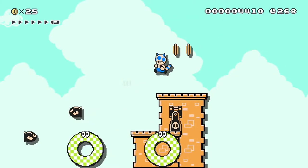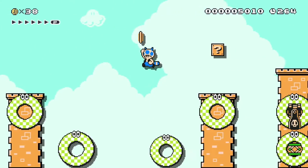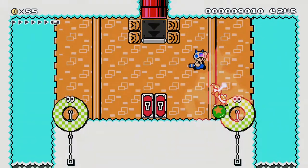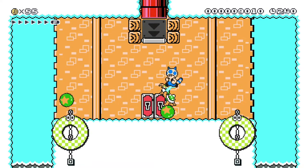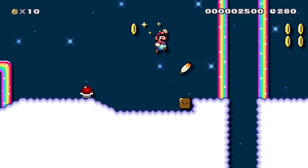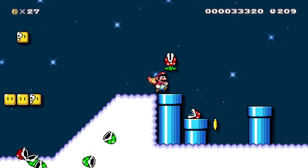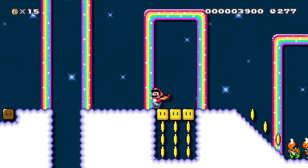In Lemmy's Sky Palace, there's a Tanooki Leaf to help us get through the level. It makes landing on the bumpers easier, but only if you manage to keep the power-up. In the level Rainbow Planet, there's also a power-up to help us — the Cape Feather. With the help of this item we can defeat Piranha Plants, and you can also get some rewards if you keep it.